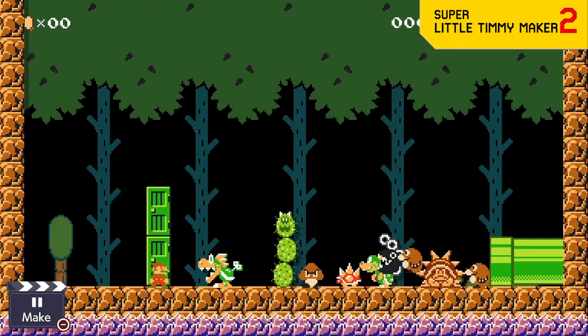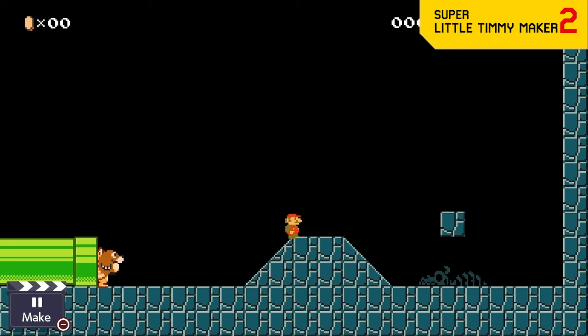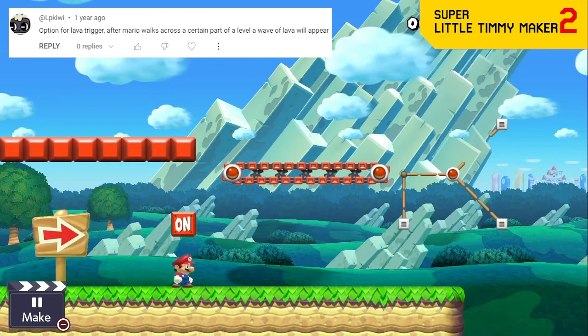One way to avoid terrible enemy spam is to enter a pipe or door to reset the room, but now we're making it so the enemies can follow you through the pipe or the door. Now you'll really have no escape from the horrors of Timmy.